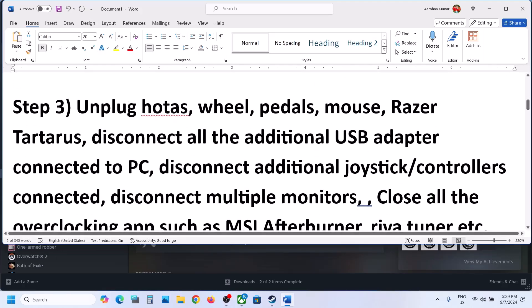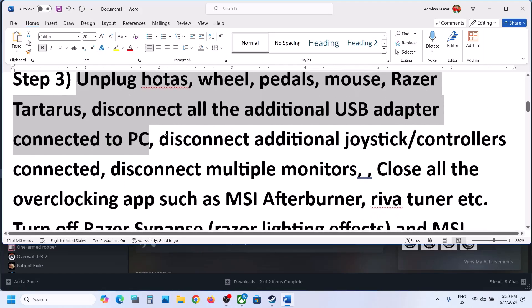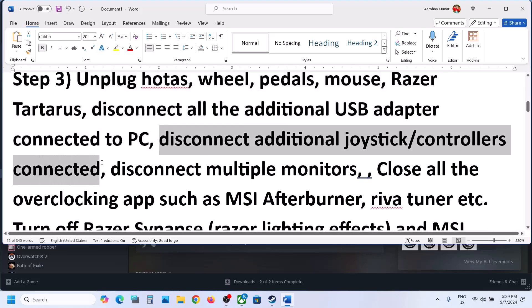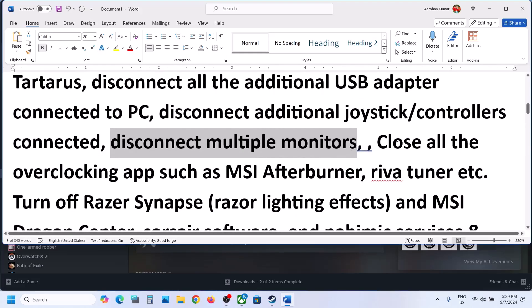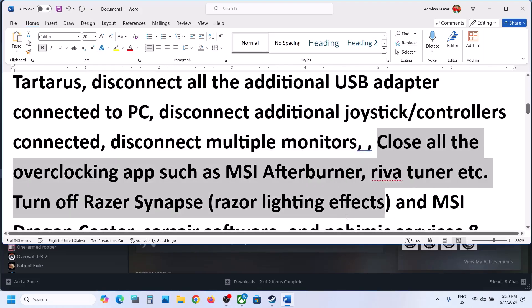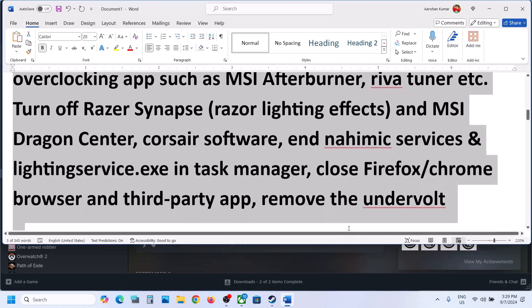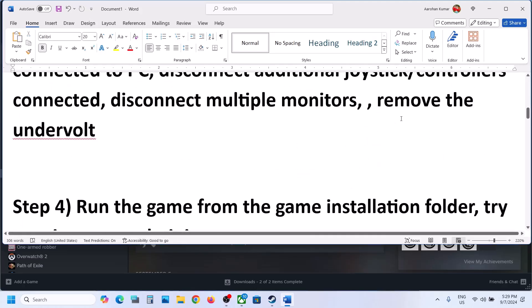Next step is to unplug all external devices. If you have devices like HOTAS, wheels, pedals, or any extra USB adapters connected, disconnect them. Disconnect extra controllers and multiple monitors — try launching the game on a single monitor. Also close all third-party applications. If you have undervolted your computer, remove the undervolt and then launch the game.